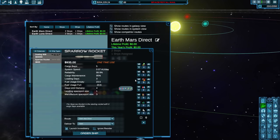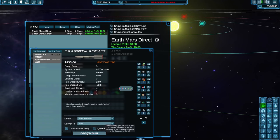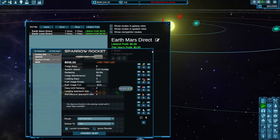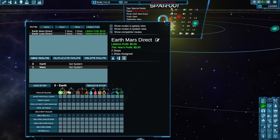We waited a few days and ordered another rocket on the 25th, then the 26th, then the 30th — ordering four in total with exactly the same cargo bay configuration. Eventually when the first one arrives on Mars, it'll reorder automatically, so we'll have four cycling on the route continuously.